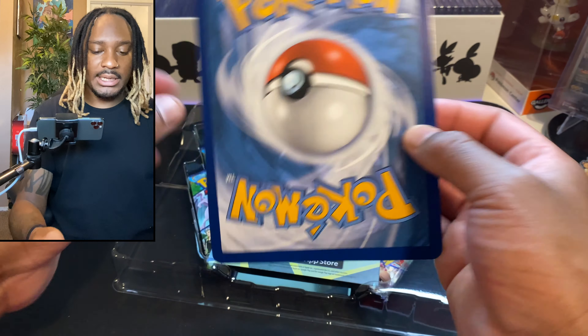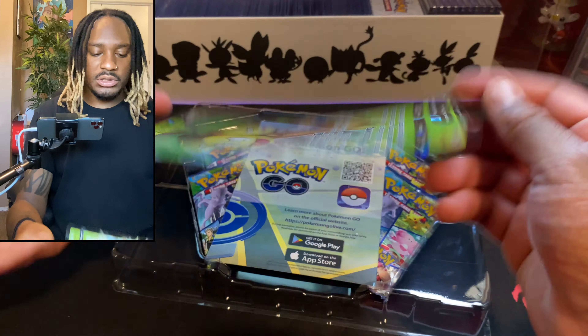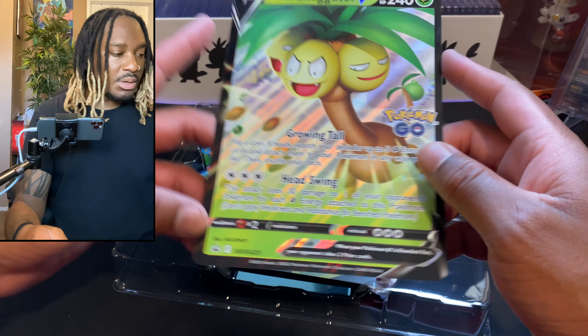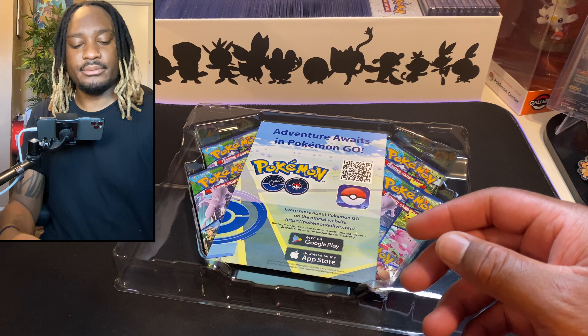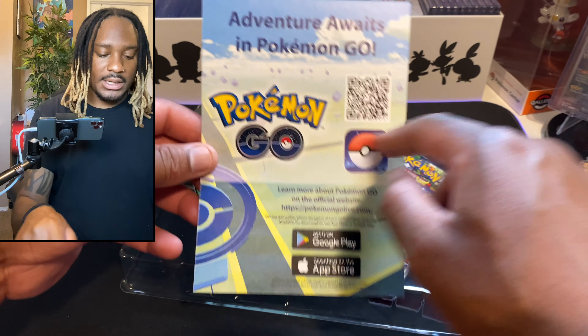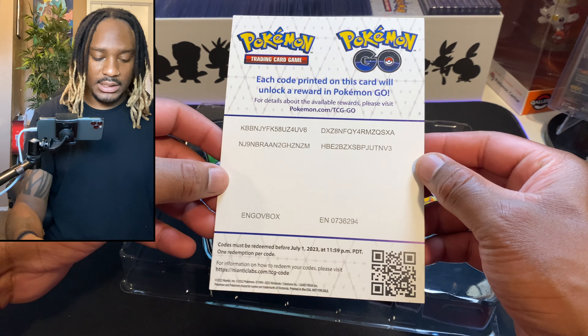Jumbo card. I used to hate Jumbo cards. I thought they were a pain because they always come like that. But once you actually get a Jumbo card binder, it's not too bad. I would probably never be a collector of Jumbo cards, but I'm not going to knock them. Adventure of Weights and Pokemon Go — whatever QR code that is. Code's there, you can have at that.